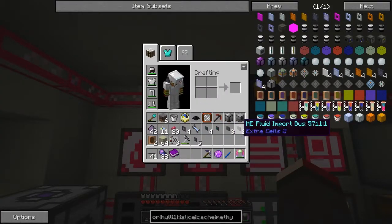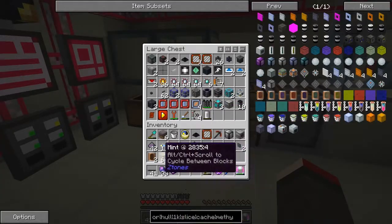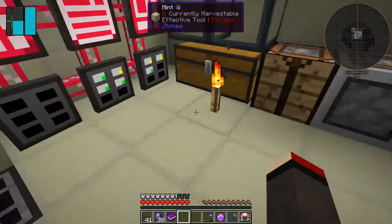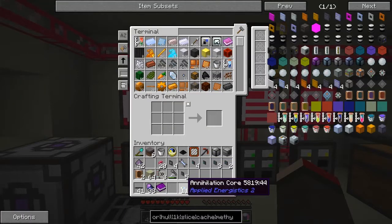We've still got a couple which haven't stacked - the only reason I can think of is we can start to make them fairly easily anyway. So we can make almost everything we need. Let's put this annihilation core over here like that. We've probably got some more cores in here. This should now be able to go into here.